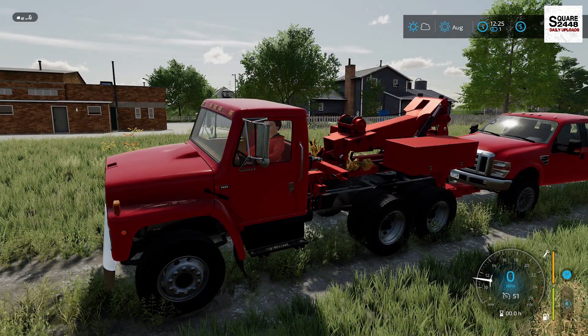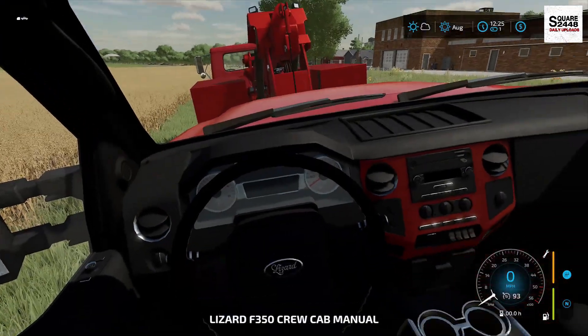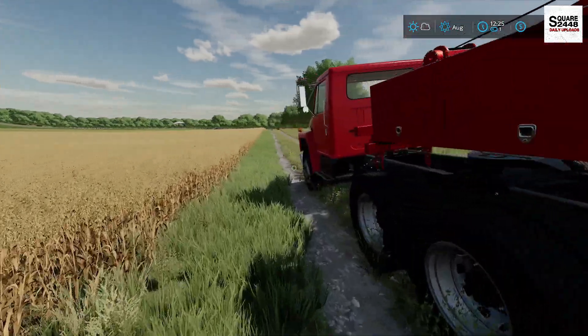We do want to make sure the truck is in neutral so we don't damage the suspension. So we're going to hop in the truck really quickly, put it in neutral, make sure 4x4 is off. Perfect — we're all set to bring it back to the farm.